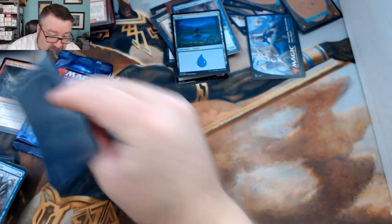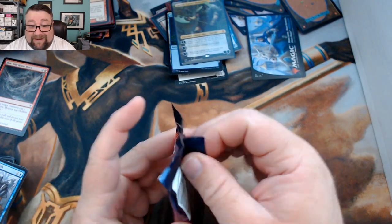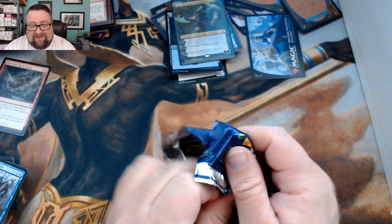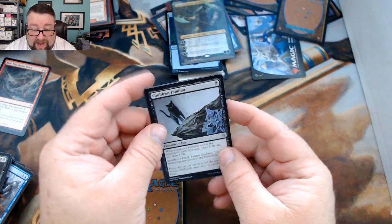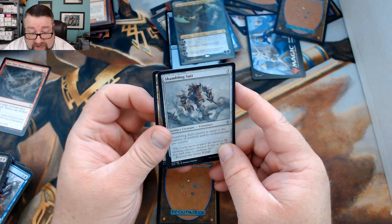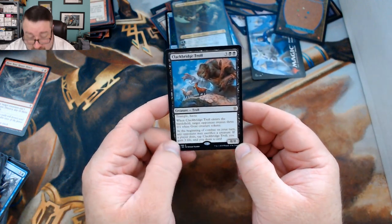Congratulations Richard! I love opening good stuff for my patrons. Pack number two — hey, it's an uncommon. There's the cat I love so much: Cauldron Familiar! Also Tournament Grounds and a Shambling Suit. The rare is Clackbridge Troll — that's fun for anything that makes goats, I'm a fan.